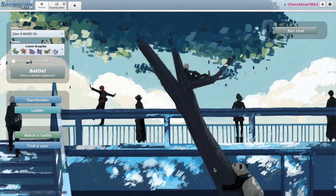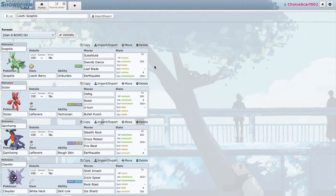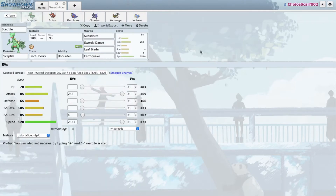Hey, welcome back to another video. Today I have a really cool team for you guys — it is Lychee Berry Sceptile. The strategy is to sub down to Lychee Berry range, activate the berry, get the Unburdened boost, so we get a plus one Attack boost and our speed doubled, outspeeding any Choice Scarfer in the tier. We also have Swords Dance for extra power, Leaf Blade for STAB, and Earthquake for coverage.